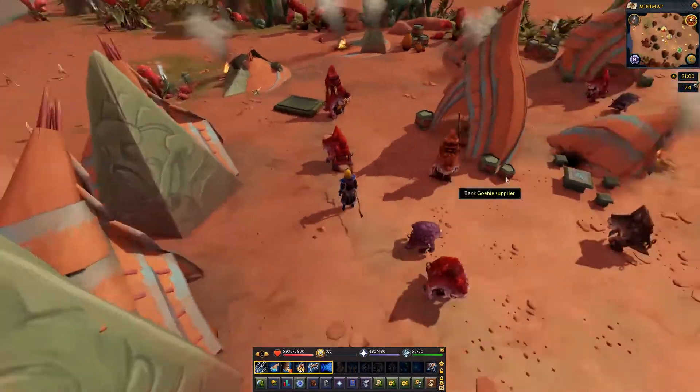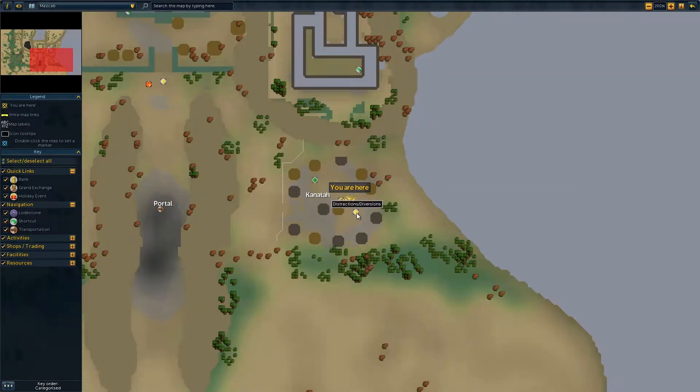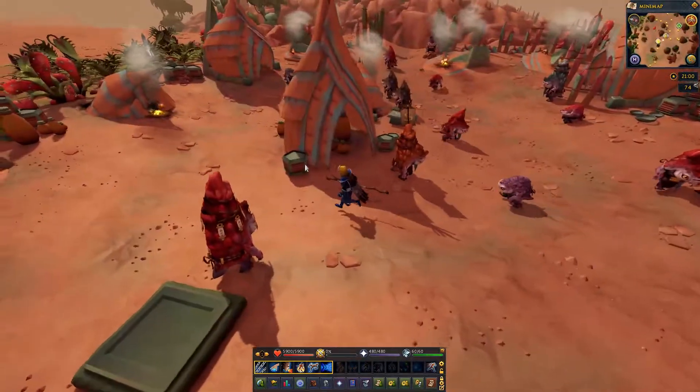Okay so this is Kanatah. I really don't think there's any other things to do here - I don't see anything on the map. There is some sort of distraction and diversion event going on here, though I don't really know what that's about. And apparently you can turn in some achievements. I didn't know this place had its own set of achievements - I'm really looking forward to doing those.